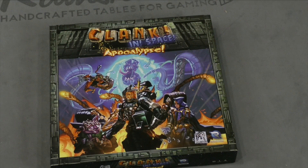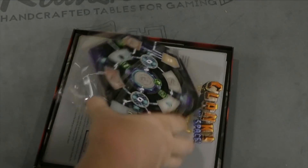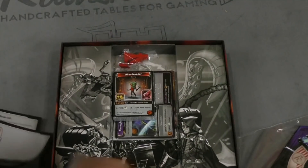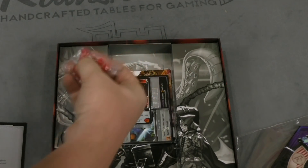All right folks, welcome to another daily unboxing. Today we're taking a look at Clank in Space: Apocalypse. This can't come with too much stuff, right? Got some short rules here — this is the boss marker.